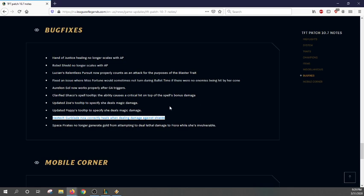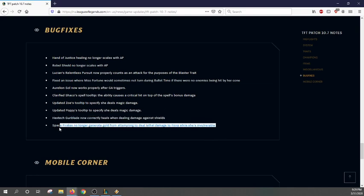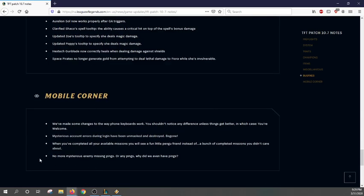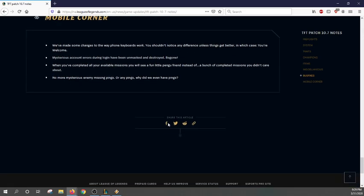Hexblade wasn't healing when hitting things with shields, which was a problem when hyper-roll Protector was a popular build. Also fixed: Spaceglider no longer generates gold when attempting to deal lethal damage to Fiora who is invulnerable — I've seen the hilarious videos from that. Good fix. They also made some quick changes to the mobile client.